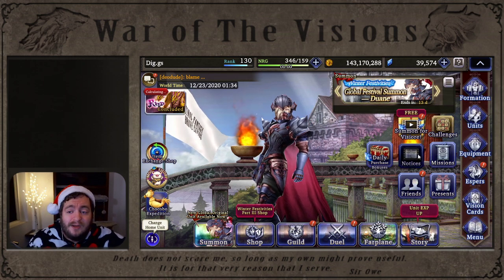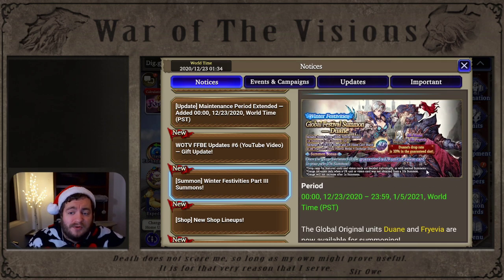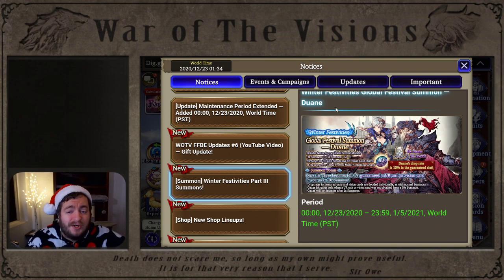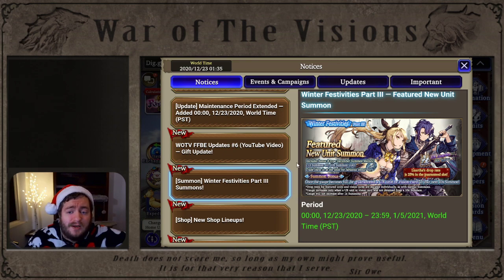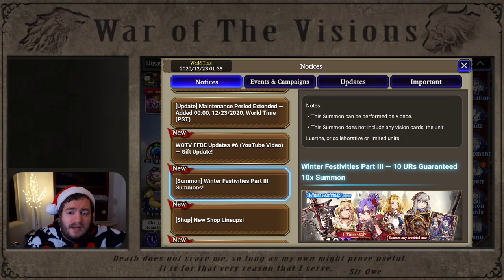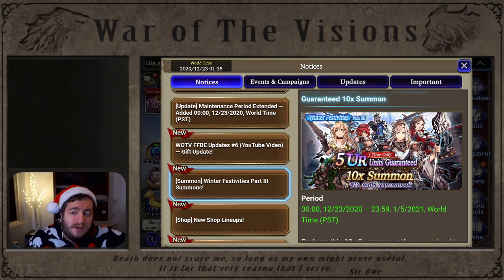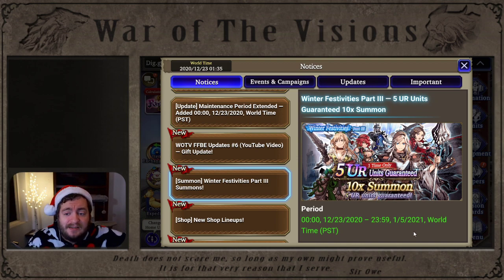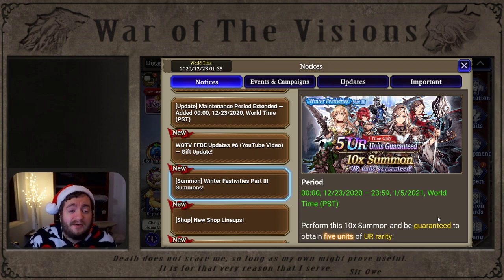Let's jump into the summons. On the notices banner, there are some important summons for free-to-play players. We have Dwayne and Fryevia featured on the Dwayne banner, but if you're pulling for Dwayne, you really shouldn't be unless you're using free Vizior only — purchasing Dwayne for $47 is probably the best option. For leveling other units, there are incredible banners available with free Vizior: a 2K paid Viz banner with 10 UR units, a 5 UR units plus 5 BC cards with a retry for 2K paid, and a 5 UR guaranteed 10x summon available with free Vizior.